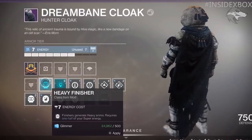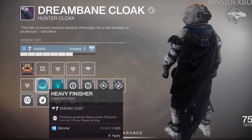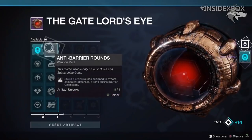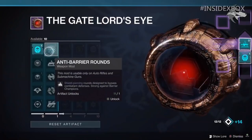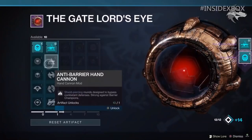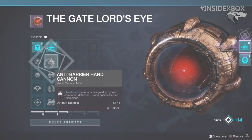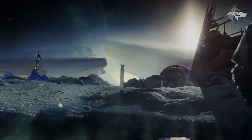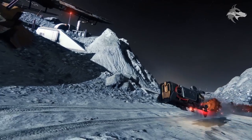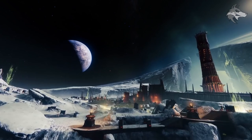The heavy finisher mod is shown here on the Dream Bane Cloak, which is the new hunter armor set for the moon in Shadowkeep. A couple of other bonuses we can see: Anti-Barrier Rounds — shield piercing rounds designed to bypass combatant defenses, which are strong against barrier champions. You can get these for different weapons, such as the anti-barrier hand cannon. Bungie are definitely approaching the RPG style of the game. There are some perks going to unlock via the artifact that will really push out the sandbox capabilities in Shadowkeep, and when you combine this with Armor 2.0, things start to look a lot more interesting and exciting.